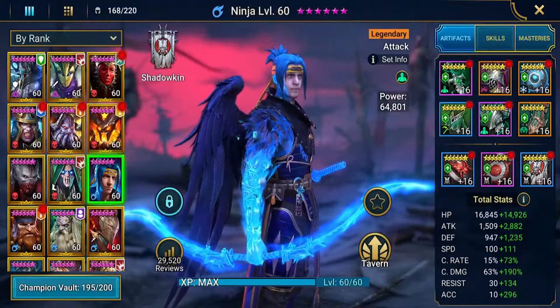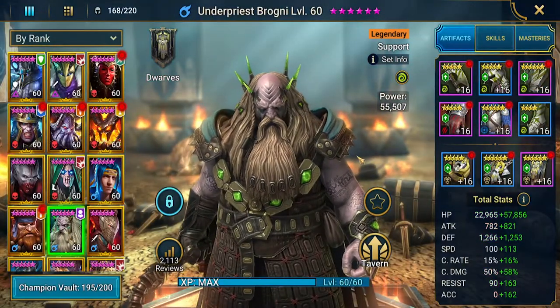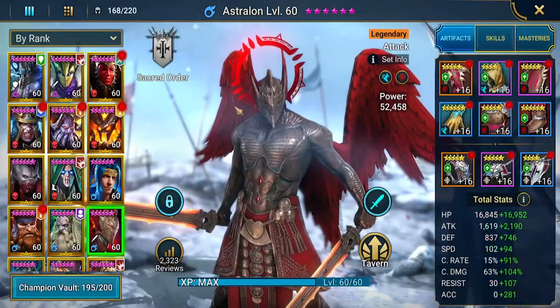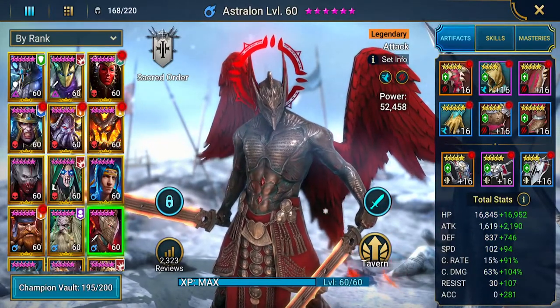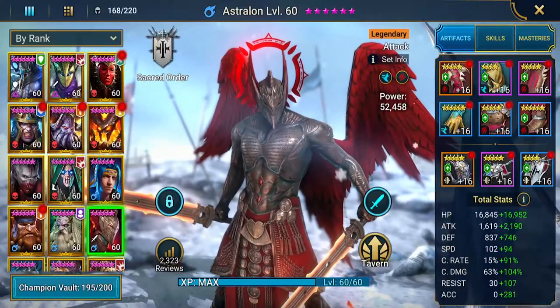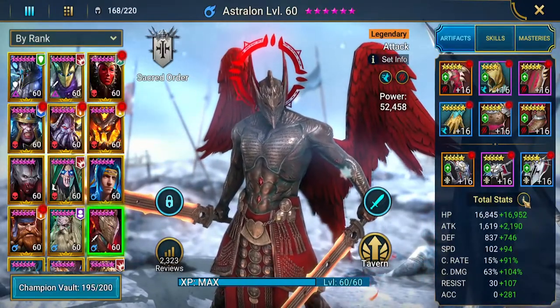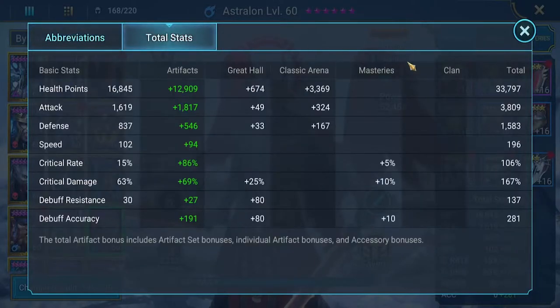Next up we've got Under Priest Brogni. He's in the Savage set — he's pretty savage. He's got a decent amount of health and attack, but we should definitely get some more health. I want to start building my attack champions to a minimum of 40,000 health, with all the other stats laying out from there — better to keep him alive.